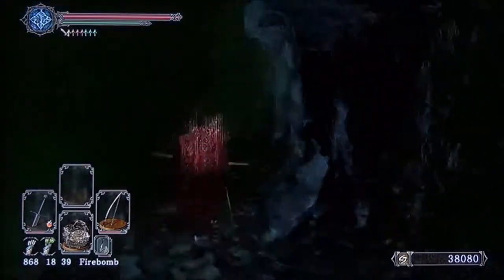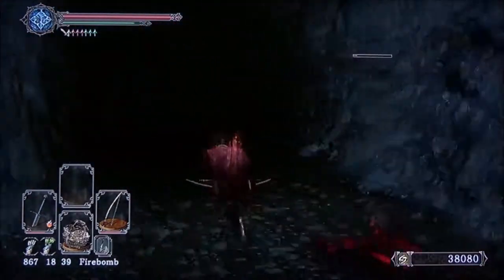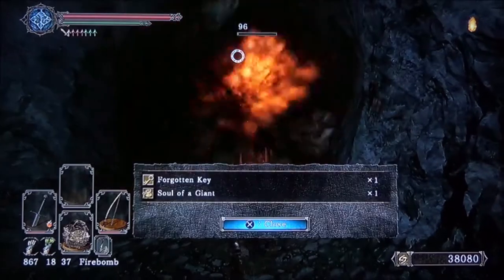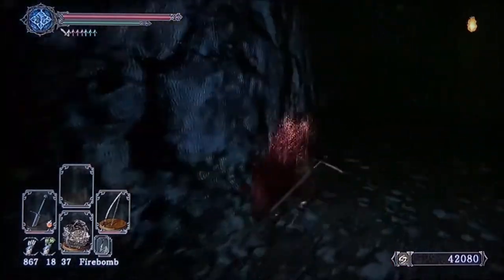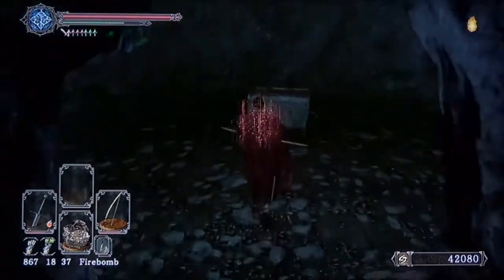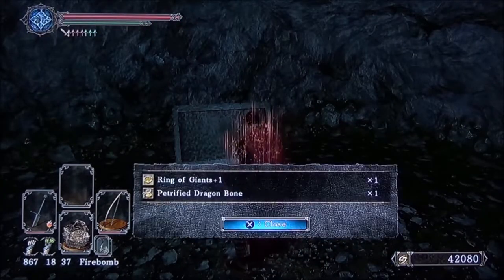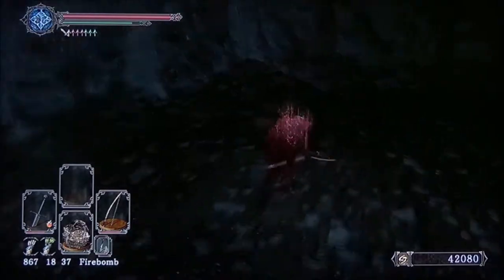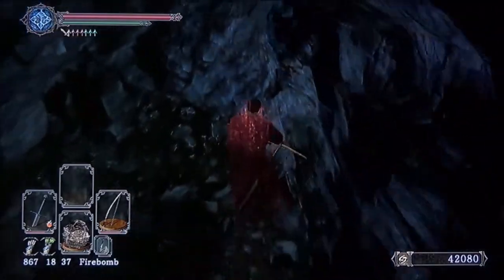You get a bunch of stuff from doing this right here. The giants drop souls when you kill them, plus something actually called a Soul of a Giant - getting a certain number of those apparently has different effects in the game. Then you get back here and have access to this chest. You get the Ring of the Giants Plus One, which gives you extra poise - useful if you want to reach a certain poise threshold with lighter armor. And then there's the key.